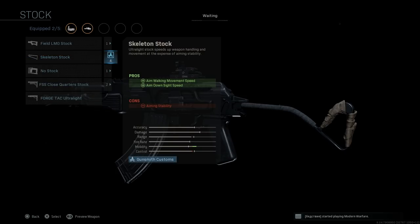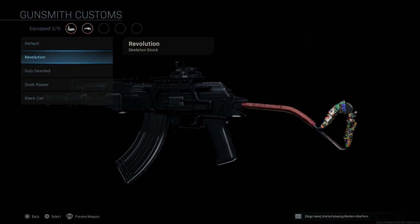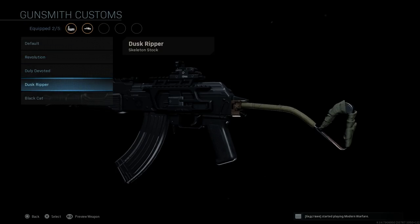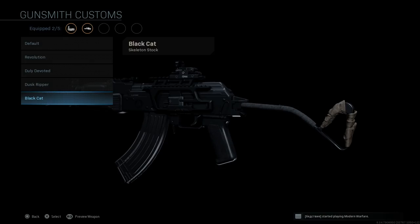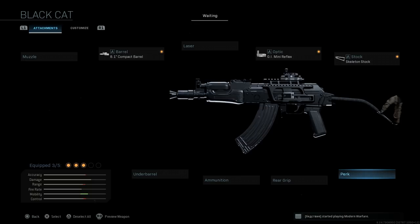For the stock, we're going to want the skeleton stock. This assists with aim-walking movement speed and aim-down-sight speed, with the cons being aiming stability. You can see the difference versus the base folding skeleton stock we'd see on a typical AK-74U, the Revolution blueprint, the Duly Devoted, the Dusk Ripper, and the Black Cat. Very similar to the Dusk Ripper and Revolution, it's a German-type skeleton stock.